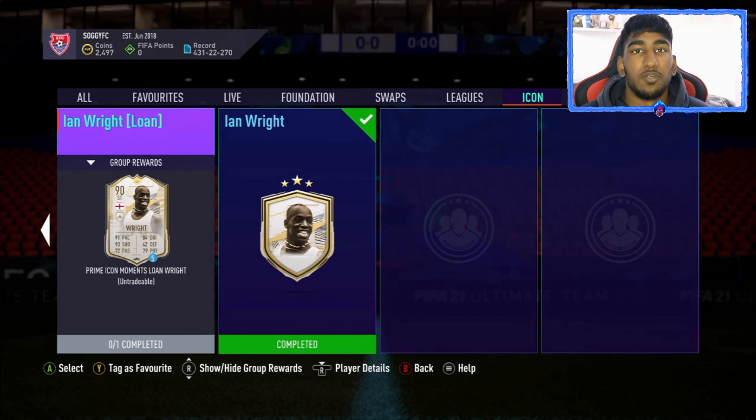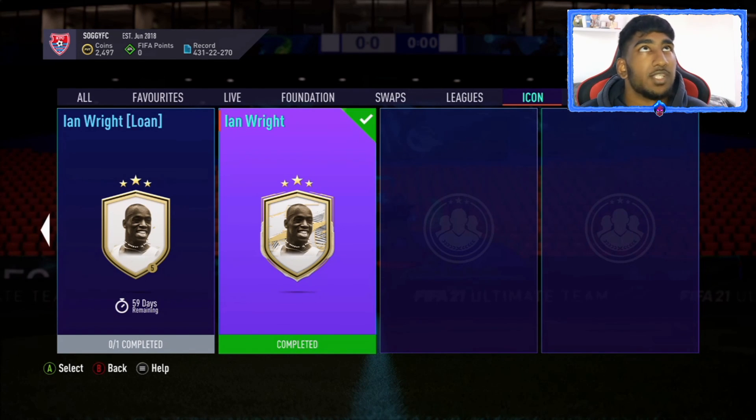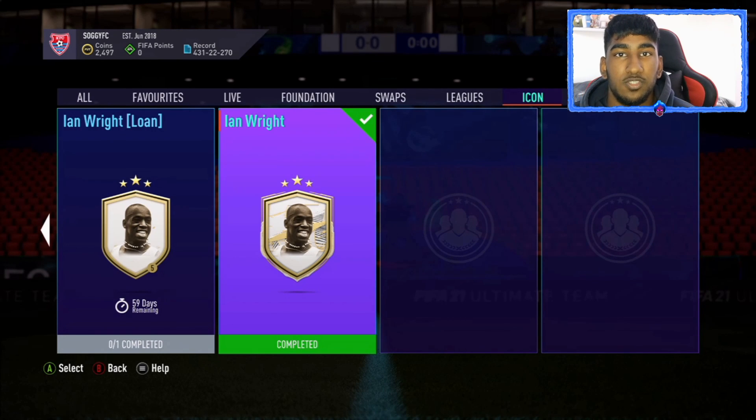That is how to complete Ian Wright for under 100k — really easy and really simple, as long as you know how the market works, know cheap ways to complete him, and are decent enough at the game to get some extra coins or player objectives. That is the end of the video — hope you guys enjoyed it. Make sure to drop a like and subscribe if you are new to the channel, and I will see you guys in the next video.